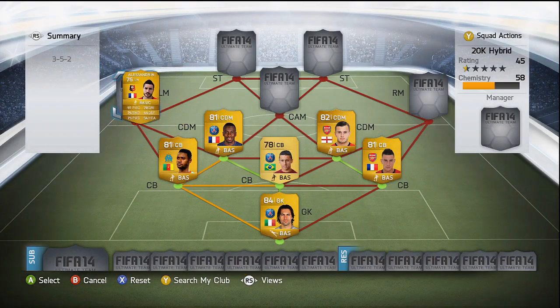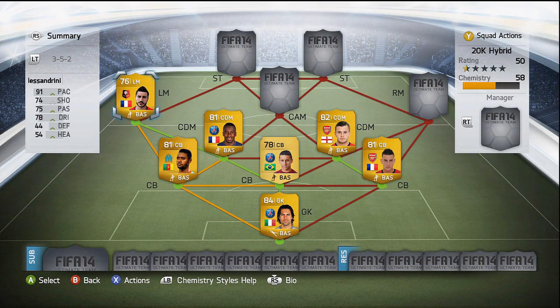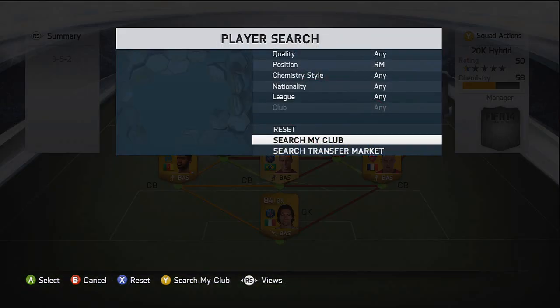As for our left midfielder we have got Alessandrini. This guy is very good — 91 pace so he is absolutely rapid and he does get you a lot of assists bombing it down that wing, especially with the strikers on this team.